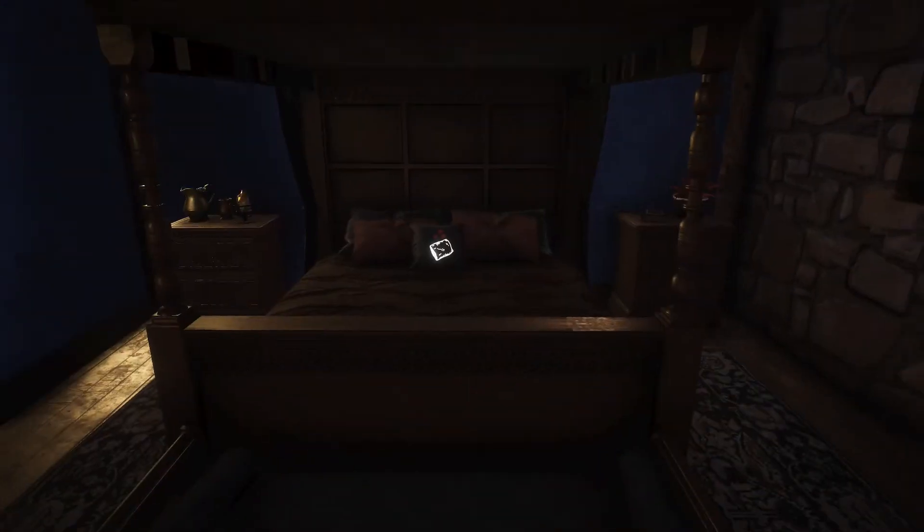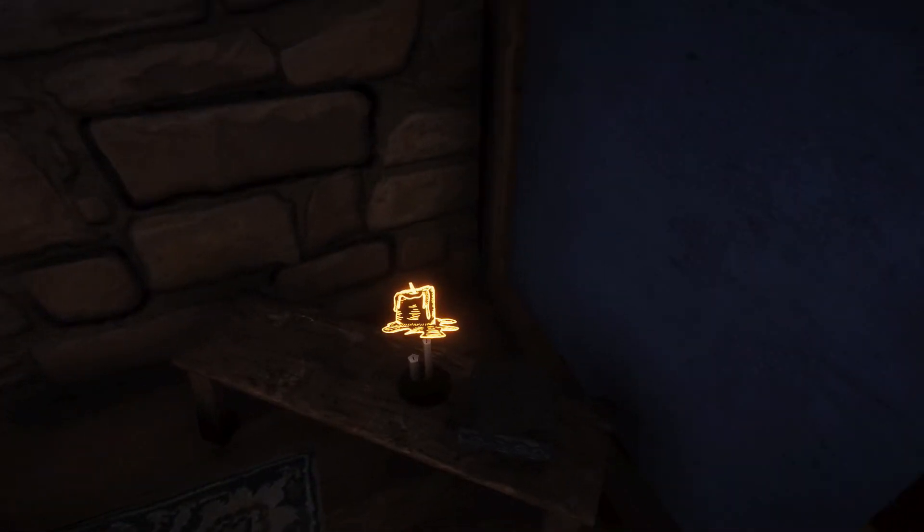Let's close the door behind us and let's check out our room. We have this really pretty bed. It's so dark in here. Oh, there's a candle. I don't know if we're going to steal it or light it. Steal it.